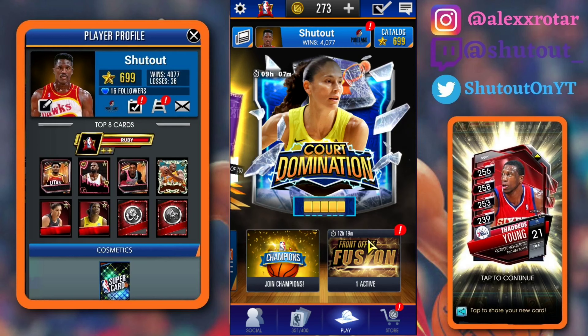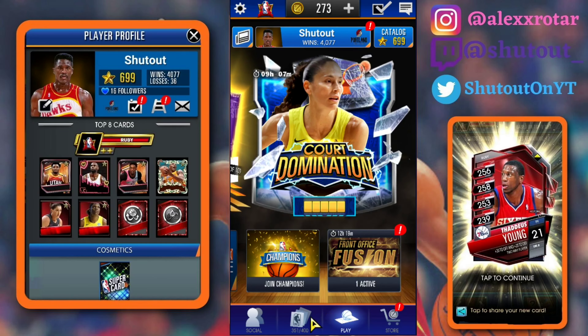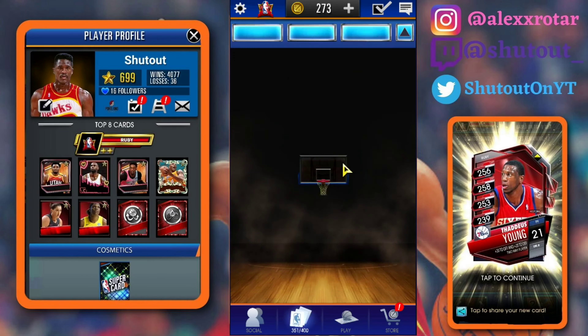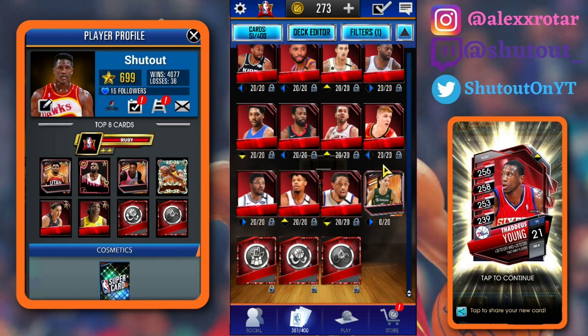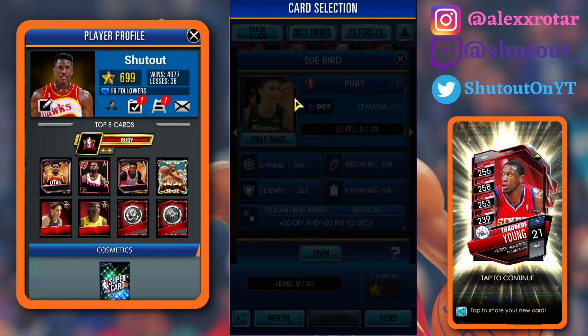Starting off, we did end up finishing Core Domination — as you guys can see, fully completed. We got Sue Bird, Kevin Herter, and Kemba Walker. Finished it up about an hour ago and really happy that I ended up getting it done. Looking really good. Sue Bird is definitely the best Ruby in the game at this point. She also has some other images — she's got the Emerald image, which looks okay.